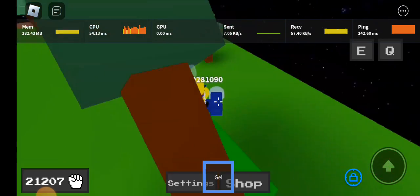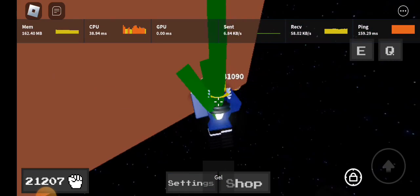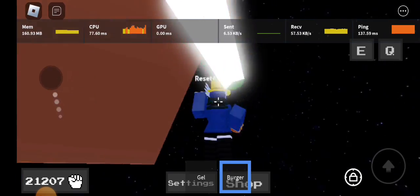Alright, so the first step is to get these three ingredients: gel, burger, and the water balloon. I recommend you use plants so you can actually get the gel and the burger easier.